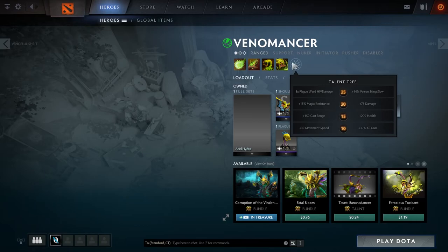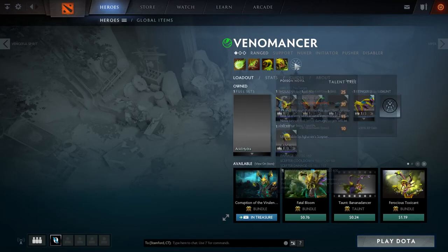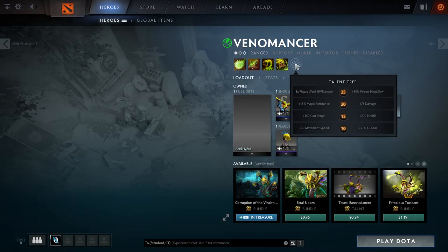At level 20 I usually go magic resistance, but it really depends on what you're going up against. 75 damage going towards your plague wards is pretty helpful. The last talent depends on how you want to build — are you pushing lanes and killing towers fast, or do you want more crowd control? All these talents are pretty useful and you have to think about what your goal is for each game. There's no real basic idea of which ones you should go for over others.